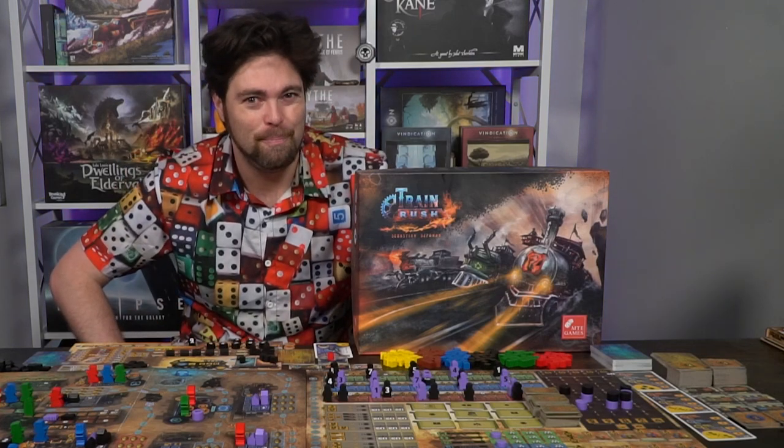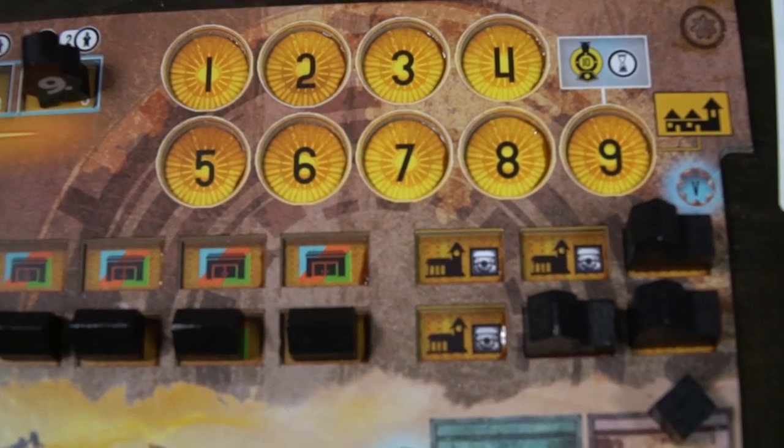Train Rush uses three things: rounds, phases, and turns. In a two-player game there are nine rounds. The game can also end early — if one player places all nine of their visiting markers on the different city spaces on the main track, the game ends and they score an additional ten points. Otherwise, you go through each of the different phases until the end phase, then move the marker and continue.